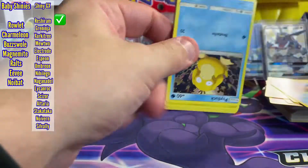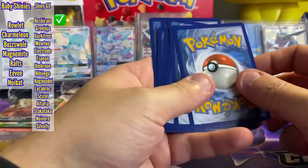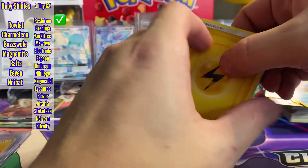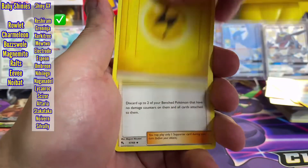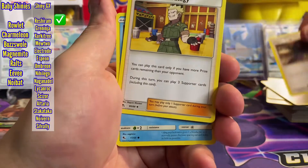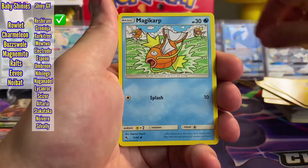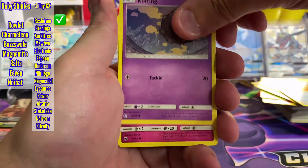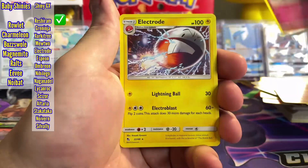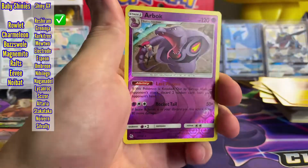We still have two packs to go. I don't know what we got left, but hey, I'm here for it. Pack nine: Lightning Energy, Giovanni, Koga, Lieutenant Surge, Psyduck, Pikachu, Magikarp, Koffing, Clefairy. We've got a regular Rare Electrode and a Reverse Holo Arbok.